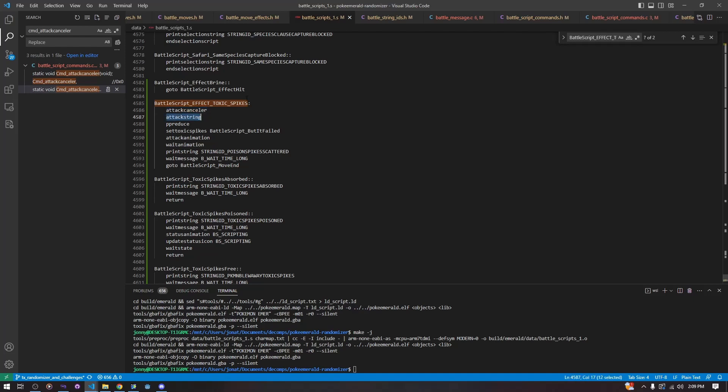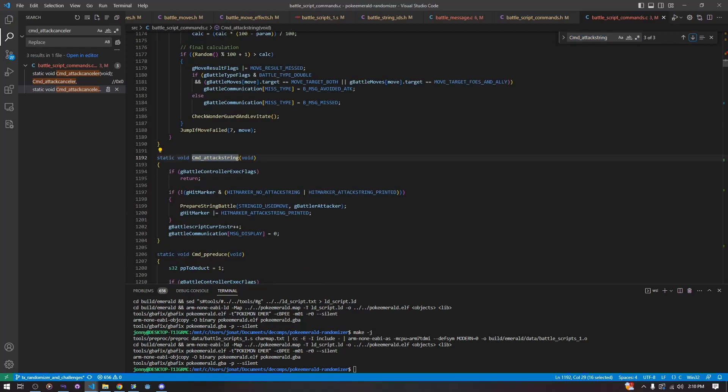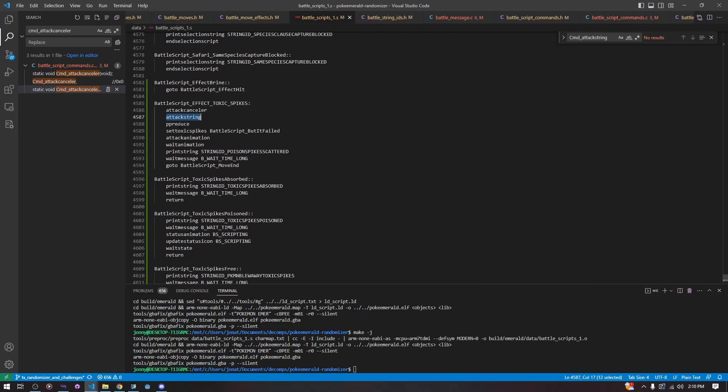The attack string is a very simple function—it just displays the string for the attack. Prepare string battle, string used move, g_battle_attacker—this is just the logic that displays the move string. PP reduce reduces the PP. Very simple.